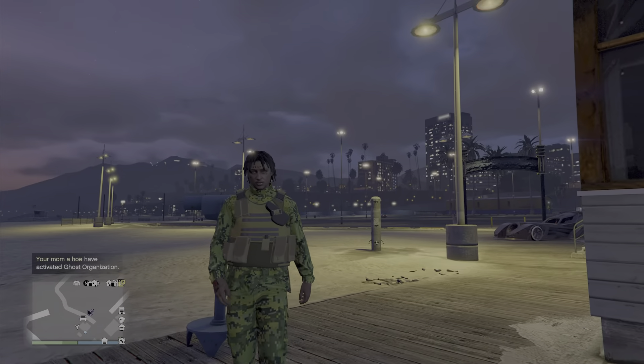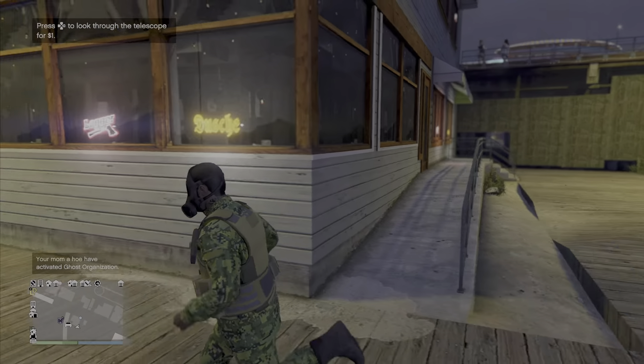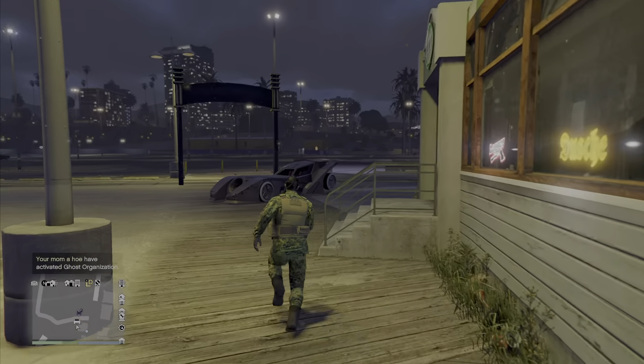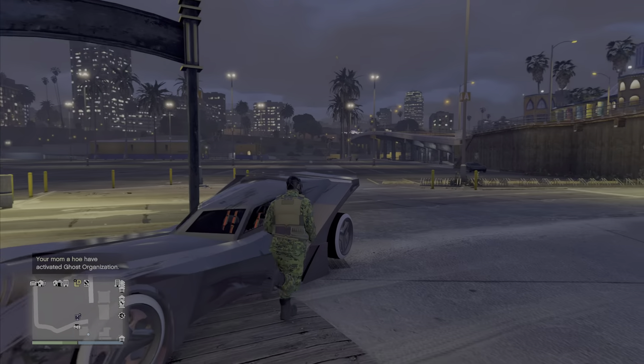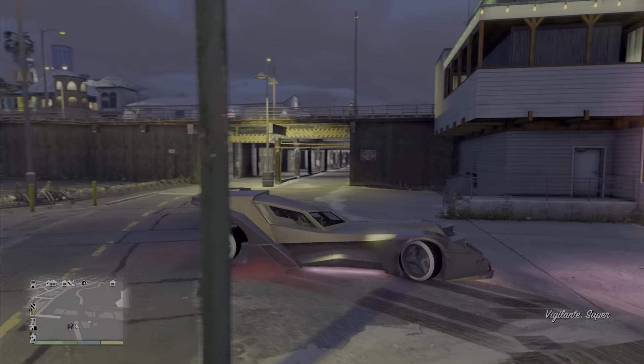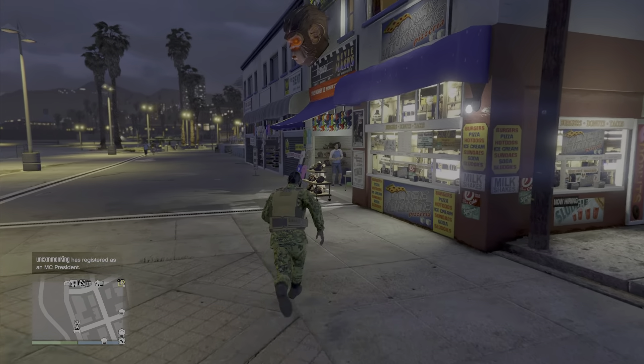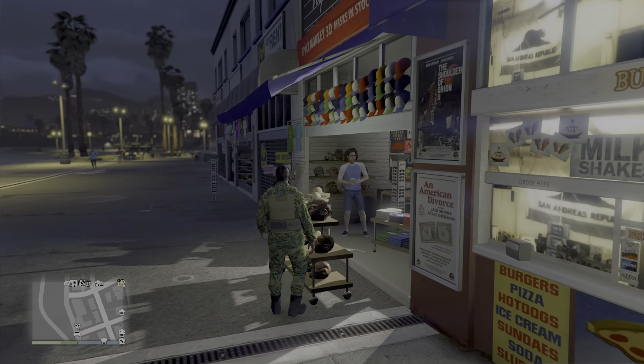Walk away and the outfit is going to spawn on your face. Make your way to a mask store. When you get to the mask store, go to override outfit and override to save.